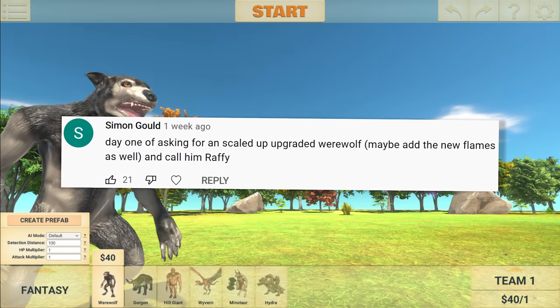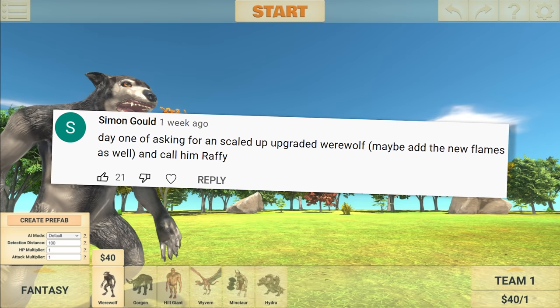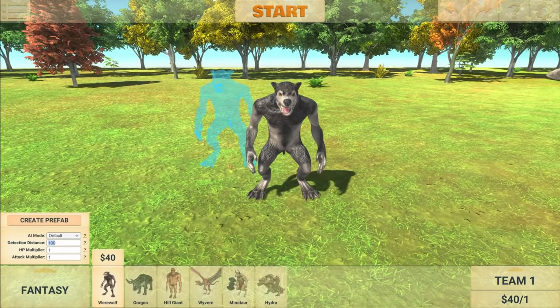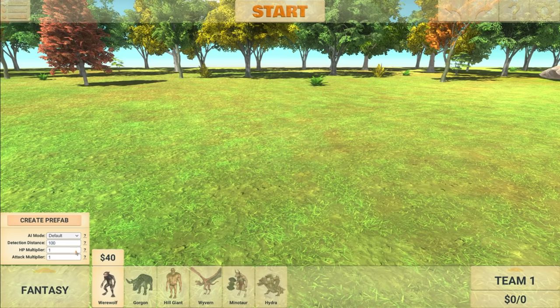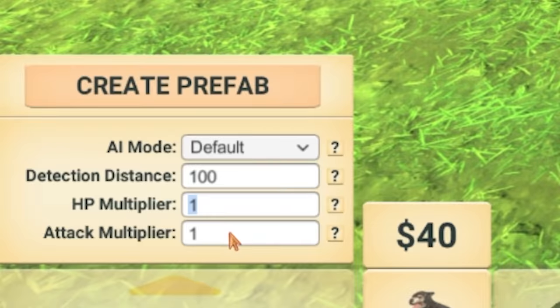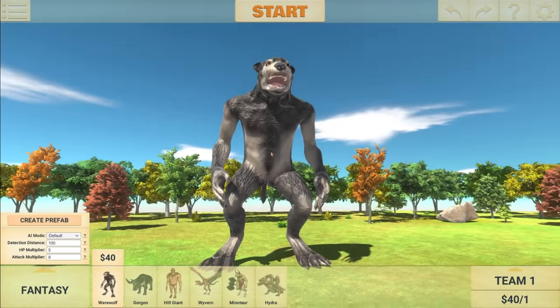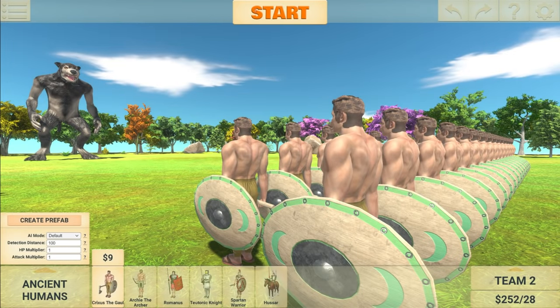Day one of asking for a scaled up upgraded werewolf — maybe add the new flames as well and call him Raffi. All right, you got it. Here's the werewolf, but he's not good enough as he is. So let's go for HP multiplier five, attack multiplier eight — that's pretty good. Now we need to scale this guy up. We can go with five, but that might be a little bit too insane. But just for fun, let's see him in action anyway.